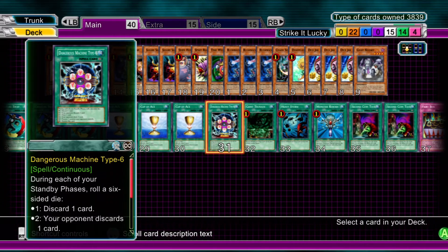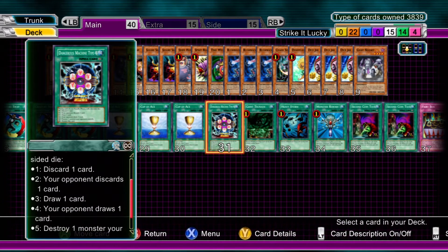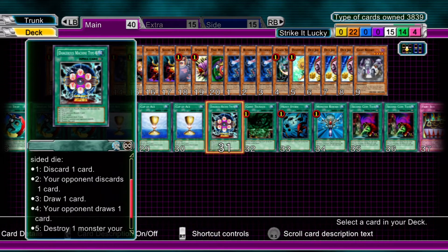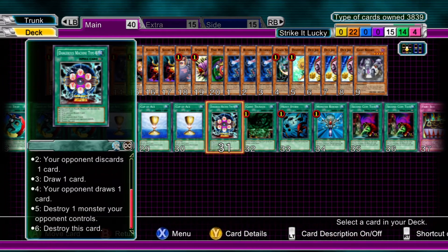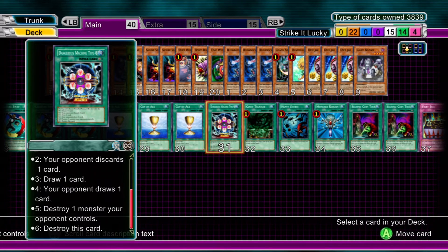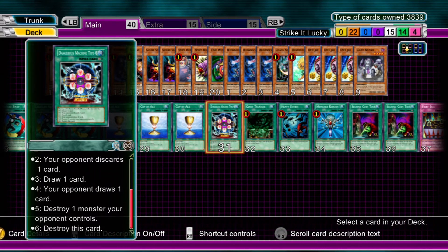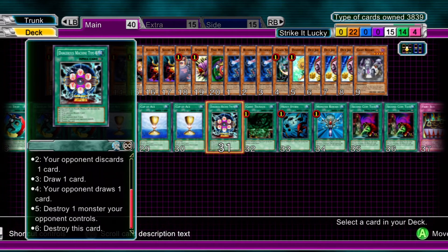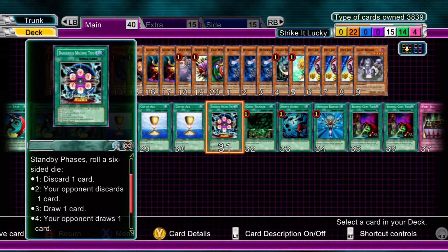Dangerous Machine Type 6 — I really wanted to run two of these but just didn't have the room. Its effect: each of your standby phases, roll a dice. If you roll a one or two, you or your opponent discards a card respectively. Roll a three or four, you or your opponent draws a card respectively. Roll a five, destroy one monster your opponent controls. Roll a six, destroy this card. So yeah, you don't really lose out. It's a 50-50 card, but if your luck's with you, you're going to do the opponent some real damage. And bearing in mind, you can sort of manipulate things — if you've barely got a hand anyway, set what you can, and if you end up rolling a one next turn, it doesn't matter — you've got no hand to discard.